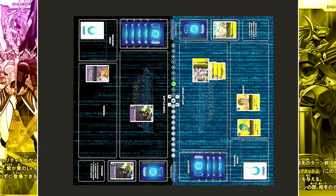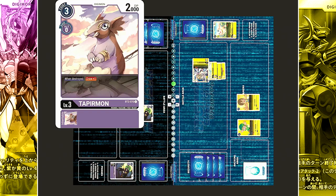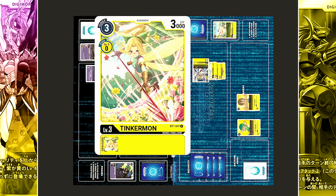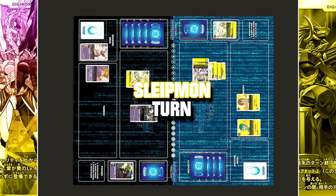Turnover, active and draw. In the raising phase, Digitama is hatched for Demi Maramon. In main, it evolves into Tapirmon for 0 cost, 1 draw. Then the Demi Devimon on the field evolves into the blocker Vilemon for 2 cost, 1 draw. And next, the Yellow Rookie Tinkermon is played from the hand at 3 cost.